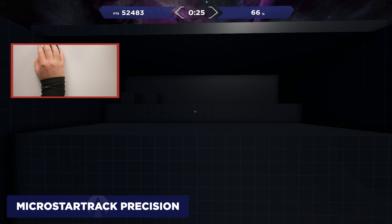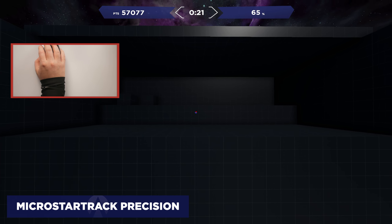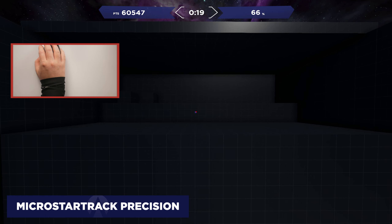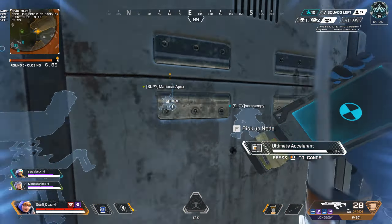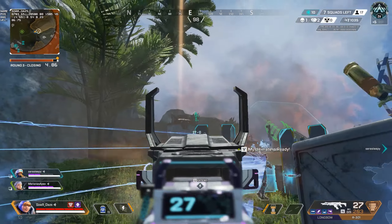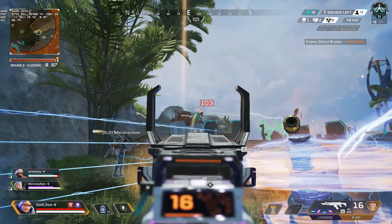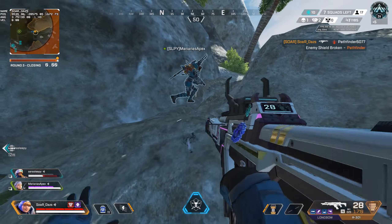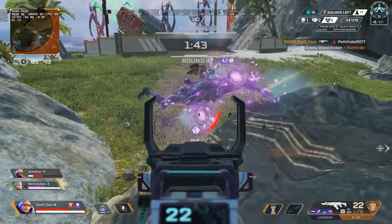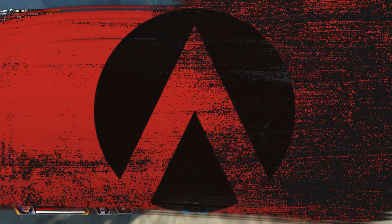Scenario 2: Micro Star Track Precision. The next step is ensuring you can control recoil and land shots at a distance. Most individuals in ranked will not land shots at a distance, but it's so important because you want to ensure the team does not run up on you, you maintain positioning, and you create an opening to claim positioning. With Micro Star Track Precision, your goal is to find control so you can tackle any recoil pattern thrown your way.